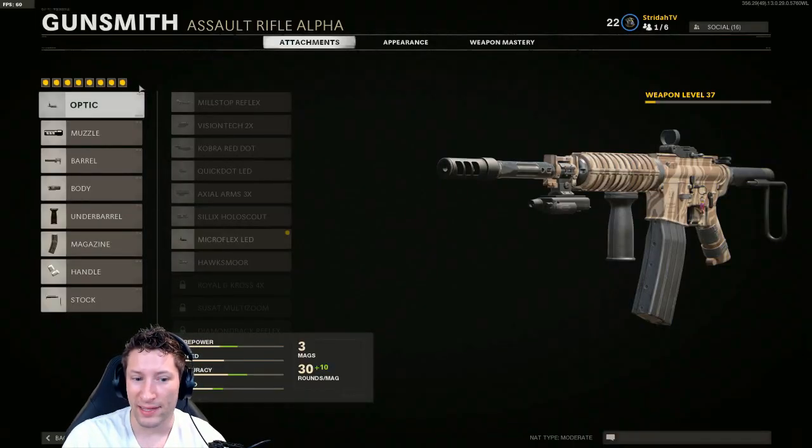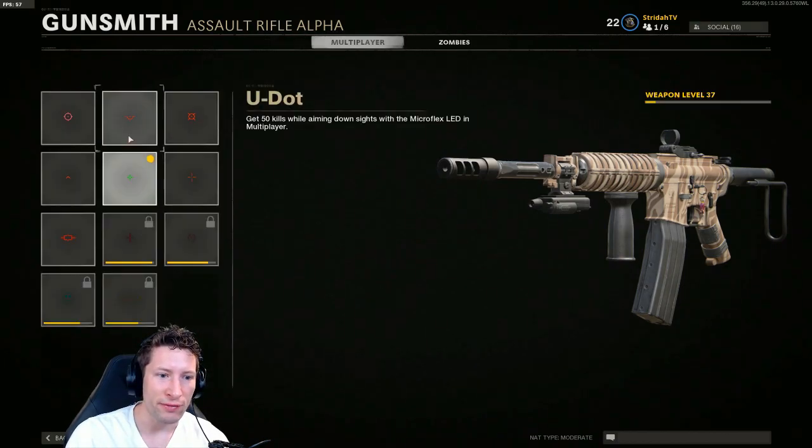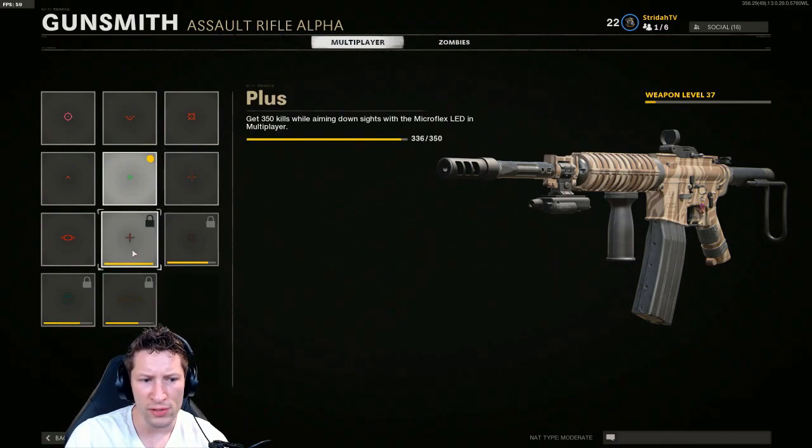Now that we know the Micro Flex LED is the best optic, you can actually go and change the reticle by clicking the Appearance tab in the Gunsmith. Click Reticles and you have all these different options for which reticle you want to use.